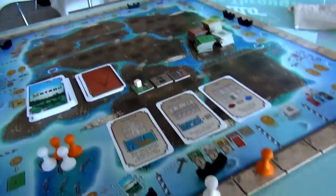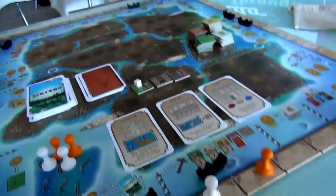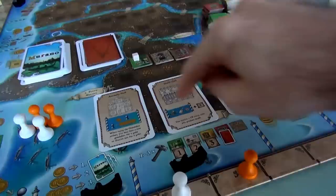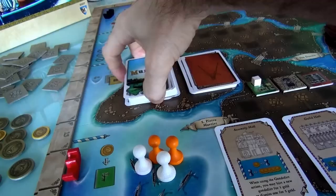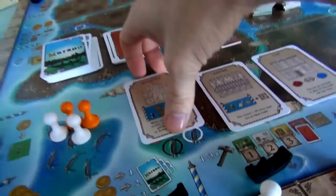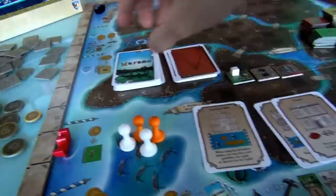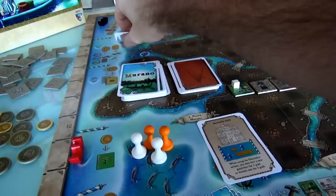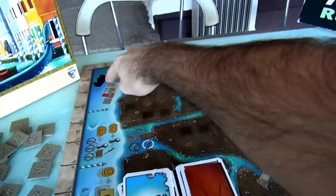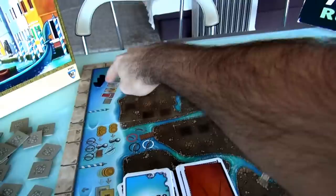Which does Jen choose? Jen now has one factory, and since she doesn't have any objectives yet, she's not sure whether to focus on glass-making. The assembly hall is more general-purpose — whatever her secret goals turn out to be, hiring and firing more efficiently will help. You could even win the game without ever making glass, just by being a real estate land baron with the right objectives. So Jen chooses the assembly hall. She moved the gondola, built three tiles, got a point, and got a special power.